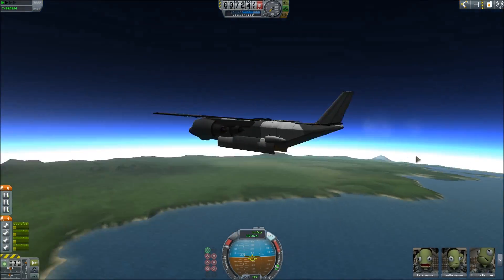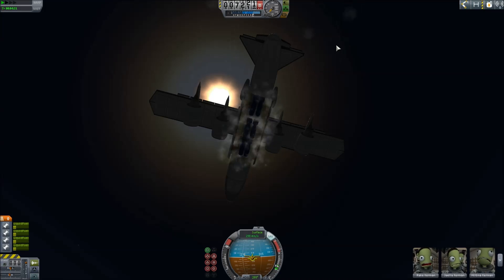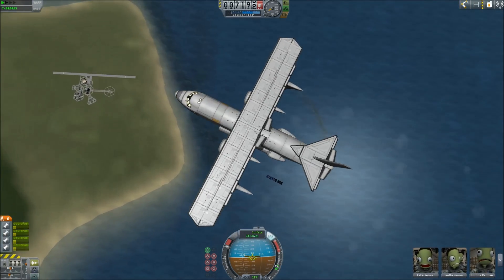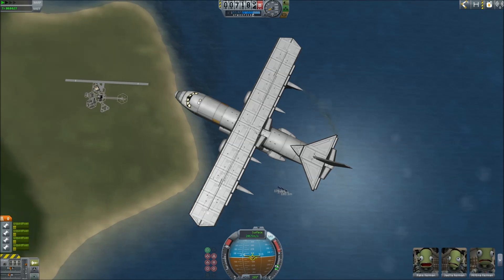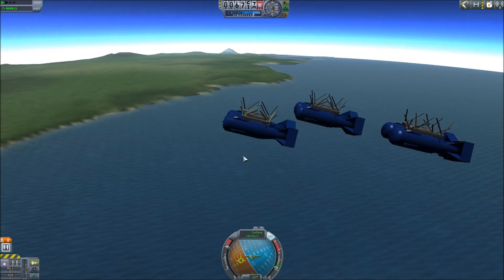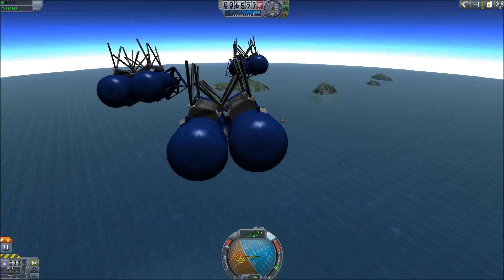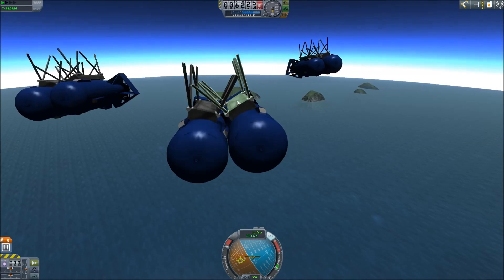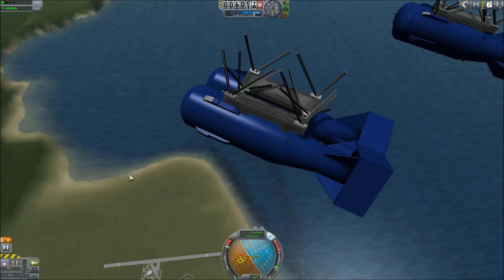I'm going to drop our load. Oh, they fell really nicely. Did a quick save. So this is our first test run. Why are those still attached? What the fuck is going on? I'm certain those were supposed to break away.